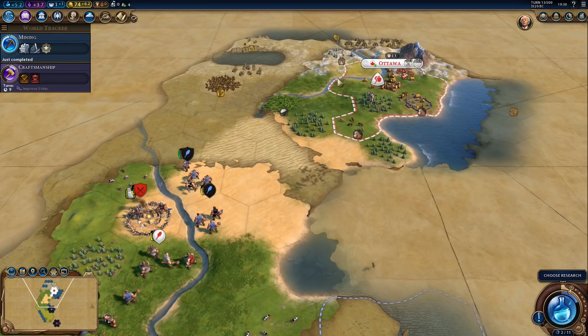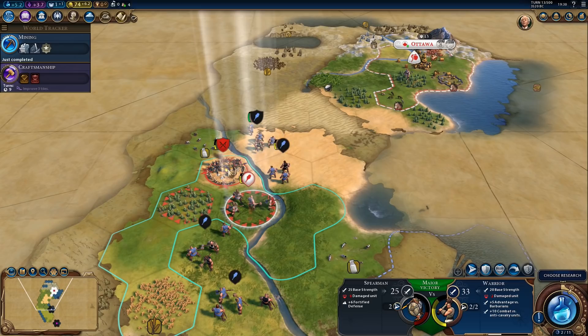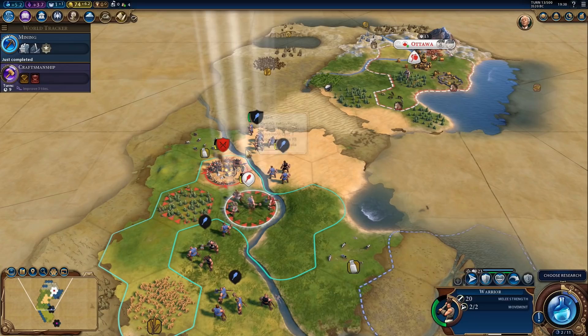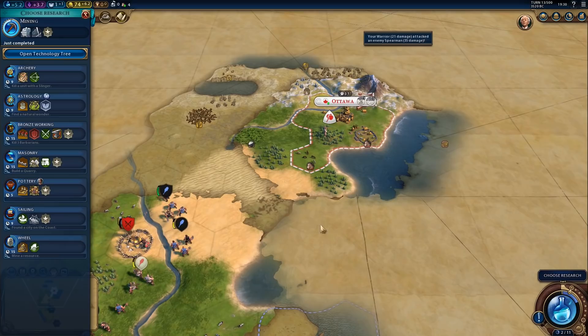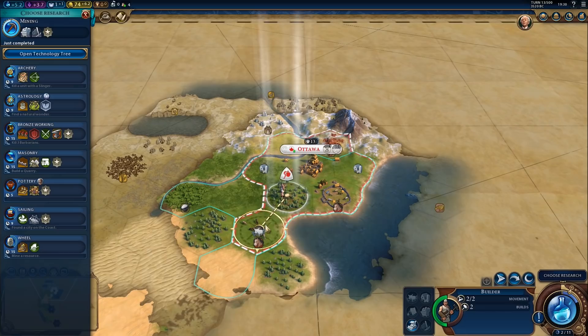I would like to actually kill this barbarian. If I attack him right now, we might not actually kill him. But if I don't attack him, the two city-state warriors will almost certainly kill him. We didn't get the kill — because the preview isn't entirely accurate, it's just an estimation. Oh well, he will go down. That's fine.